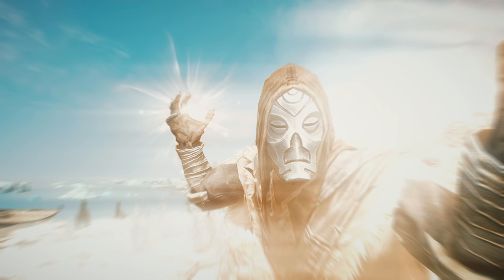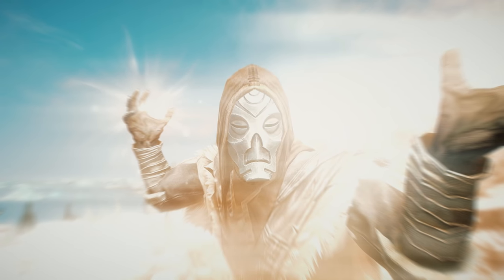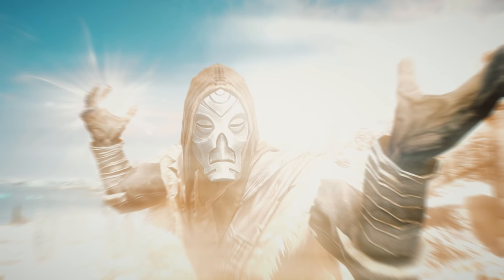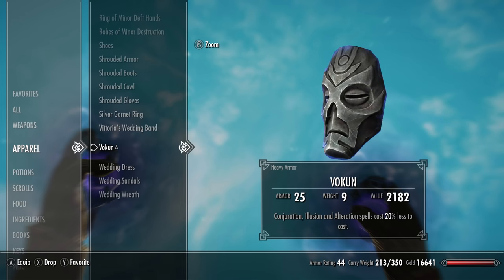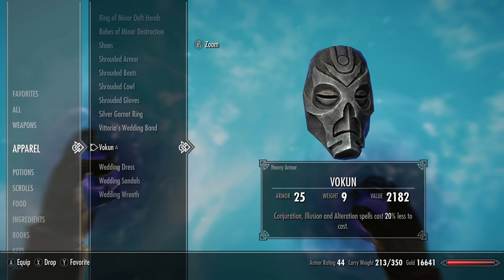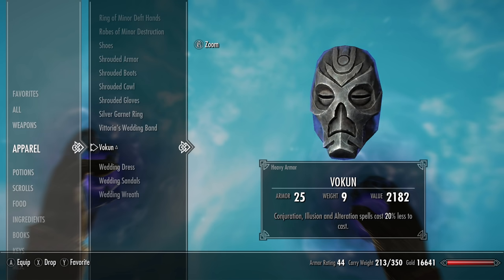What's up squad, my name is ESO and welcome back to the channel. In today's Skyrim video I will be showing you how to acquire the legendary Dragon Priest Mask of Vokun, as well as all the treasure chest locations in Highgate Ruins. The Dragon Priest Mask of Vokun is enchanted to reduce the Magicka cost by 20% when casting Conjuration spells, Illusion spells, and also Alteration spells.